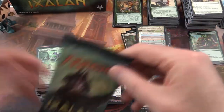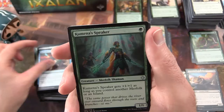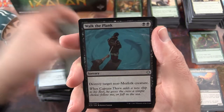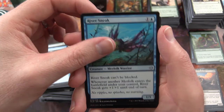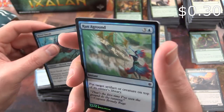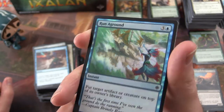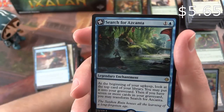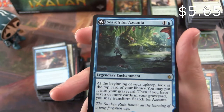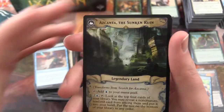Okay, last pack — gonna be something good. The uncommon is Kumena's Speaker. Walk the Plank. Walk the Plank. River Sneak and Run Aground. Oh, this is different — we've got a Foil Run Aground. So then what is the rare going to be? Search for Azcanta. This is one of these flip cards — transforms into Azcanta, the Sunken Ruin.